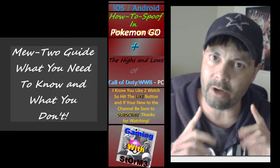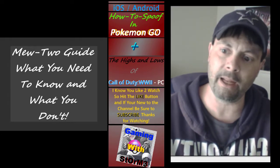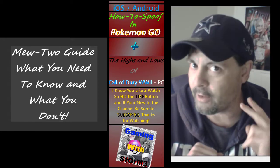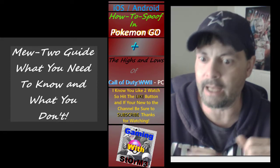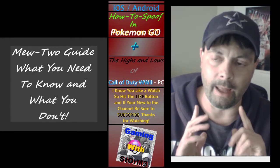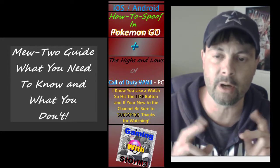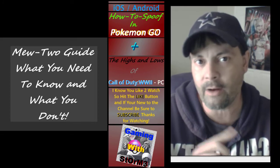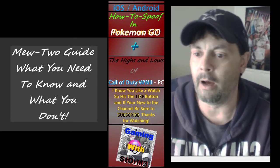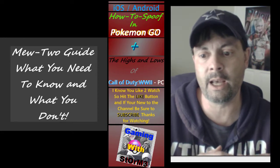This one comes out of left field — Dragonite with the double dragon set: Dragon Tail and Outrage. Outrage is the number one charged attack you can get for Dragonite. We do have Community Day coming up. Gengar, as long as it has dark and ghost moves — Sucker Punch and Shadow Ball — is also solid.